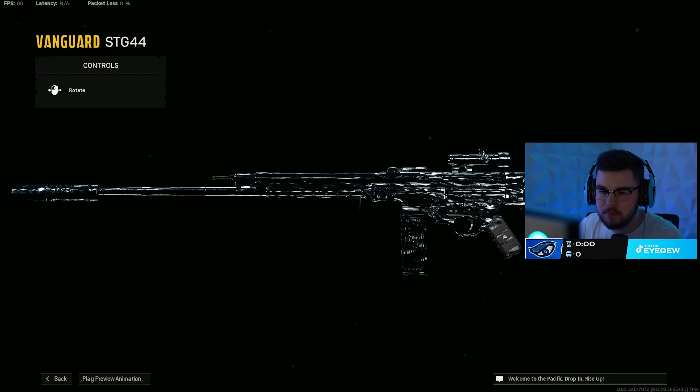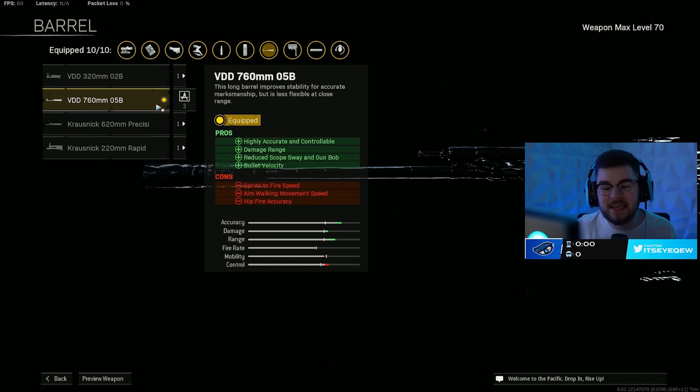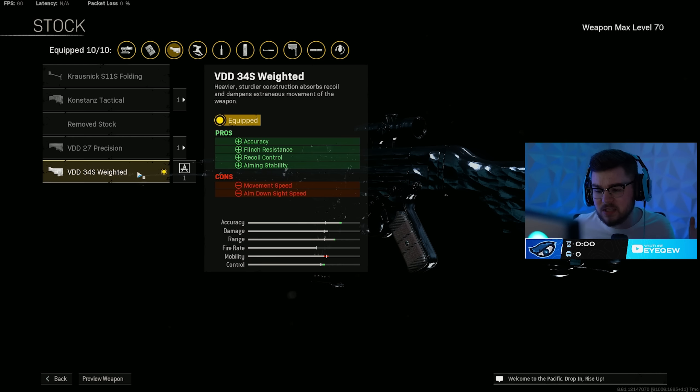On the STG build I have the MX Silencer giving you sound suppression with vertical and horizontal recoil control and damage range, making you way more of a beam. Mixing that with the VDD 760 05B barrel for accuracy and damage range, plus reducing scope sway and gun bob with that essential bolt velocity. The VDD 34S weighted stock gives you even more accuracy, flinch resistance, recoil control, and aiming stability.